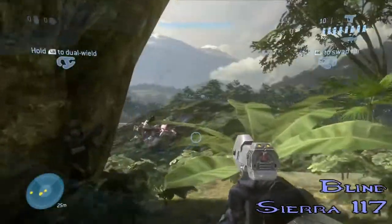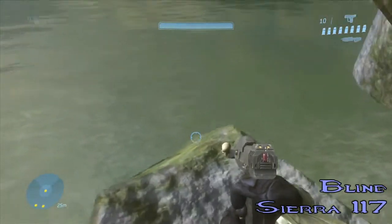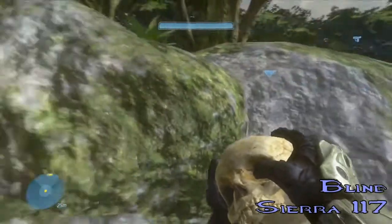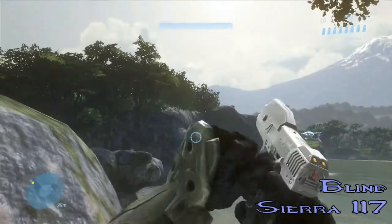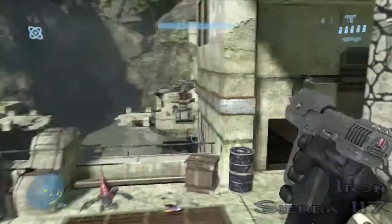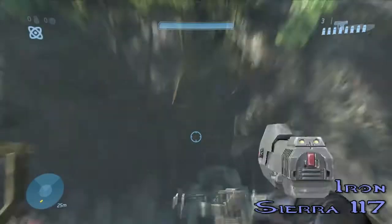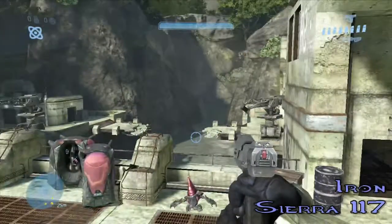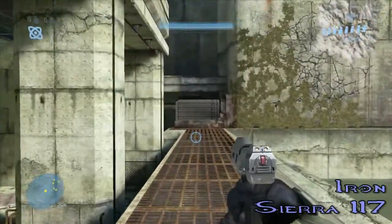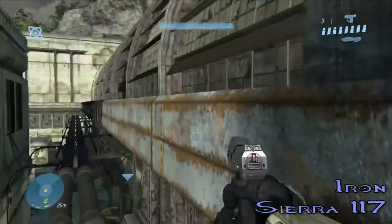This is the first skull — the Blind Skull on the mission CR117. Once you come to this first area, after the first time you fight the Covenant, right over here on this random rock is the Blind Skull. You'll see I don't get any sort of pop for it because it's basically a secondary skull.